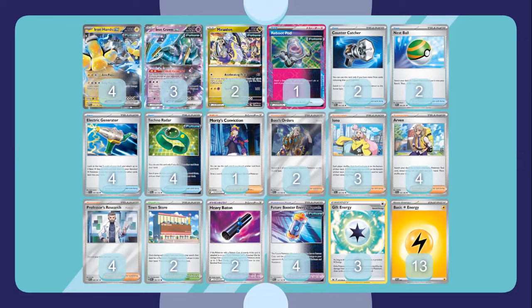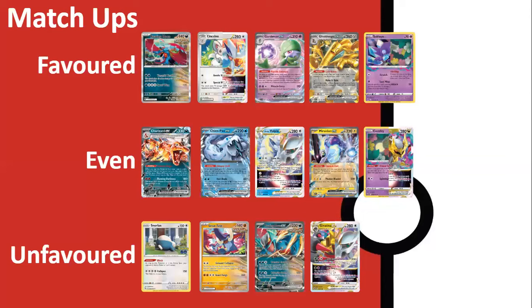For energy, we play three copies of Gift Energy and 13 Lightning. I think this list is super clean and well-built. One big thing to note is that this deck can absolutely lose to a well-timed Beach Court combined with Lost Vacuum removing that Heavy Baton from play — that can really slow down your entire gameplan and prevent you from streamlining attacks. That's why Morty's Convictions is great for the mid-to-late game. This deck is so fun and aggressive, and it can set up very easily — I've had Iron Hands ready to attack turn one with a second one fully powered up on the bench.